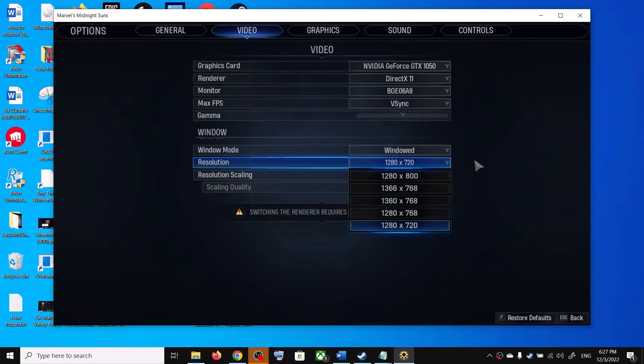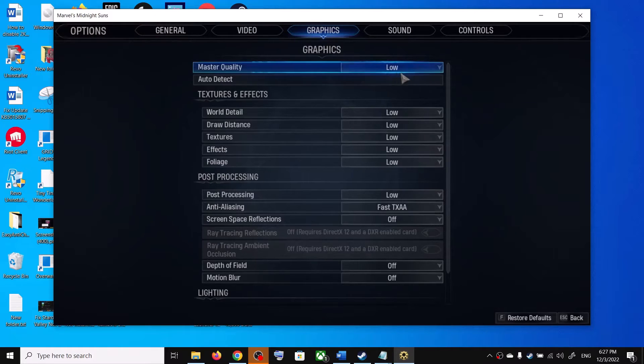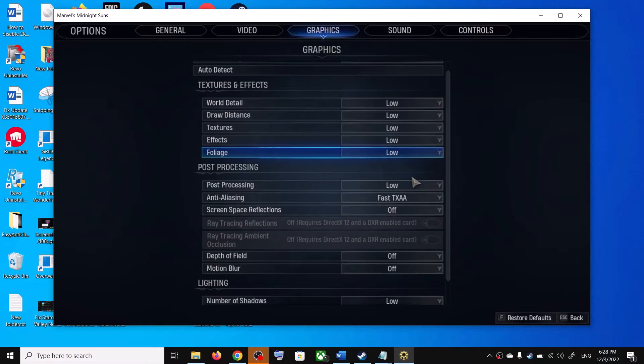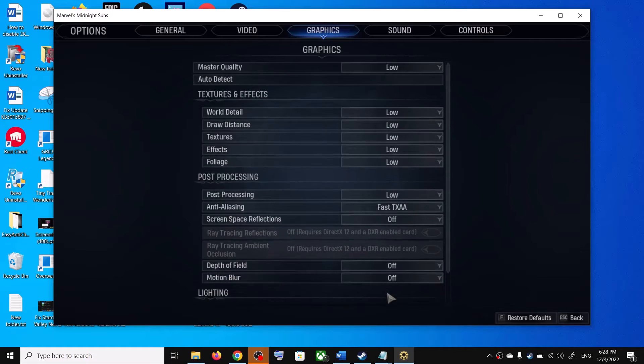Set Resolution Scaling to None. Go to Graphics — if Master Quality is set to Epic, try High, Medium, or even Low. Scroll down, turn off Depth of Field, turn off Motion Blur, and lower the graphics settings overall. Then check the performance.